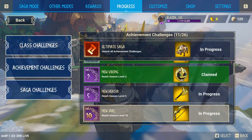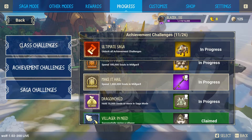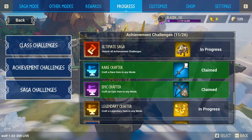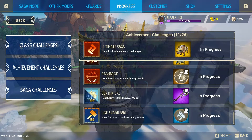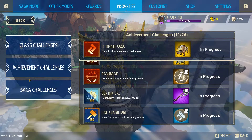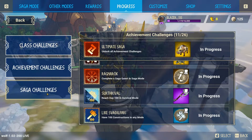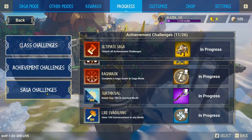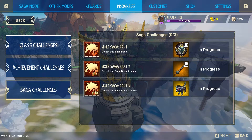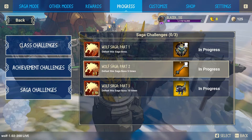For every class you can complete a challenge to unlock a new class. The yellow challenge rewards are mainly cosmetics — for example one gives you a rune, another gives you a recipe (indicated by a paper-looking icon). To unlock all recipes and rewards you need to complete the challenges. You also have saga challenges which give you some unique rewards as well.